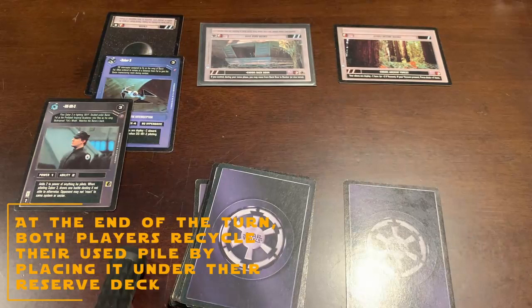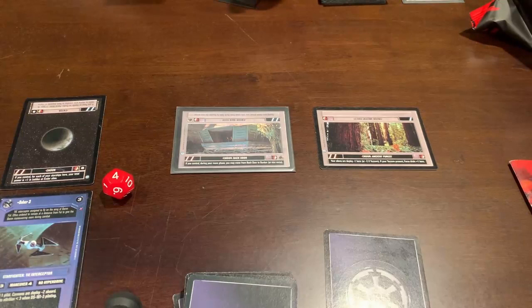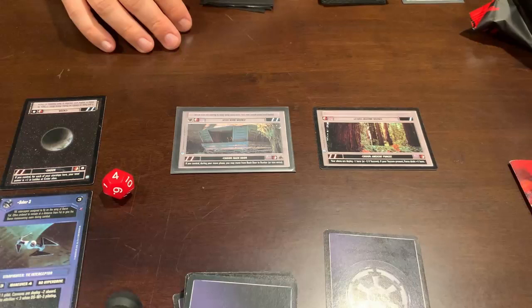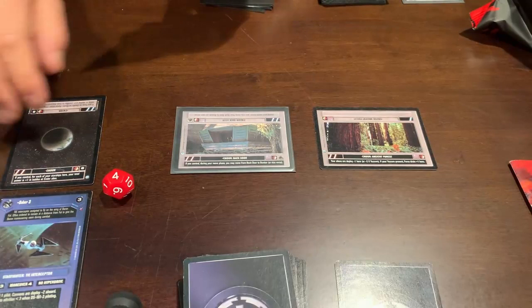First turn for the light side player. In the activate phase, looking at light side force icons, I count six including one for myself. We'll skip the control phase for now — that's when force drains happen, which is when one player has cards with ability at a site or system and the opponent does not. In the deploy phase, I'm going to deploy a couple of locations: another planet location, Bespin, and replace his Endor system with the light side copy of it. There's usually light and dark side versions of almost every location.